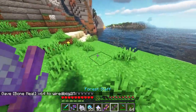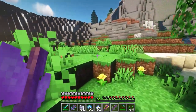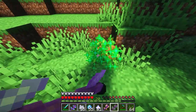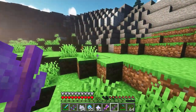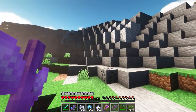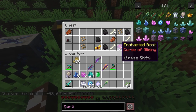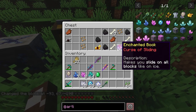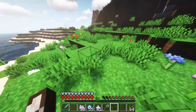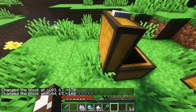For the forest staff, bone meal goes on the hot bar with saplings in the inventory, so you can just go around and plant a bunch of trees very quickly without swapping items. In dungeon chests you can also find curse enchanted books — one makes you slide on all blocks like on ice — and you can find the staffs there too.